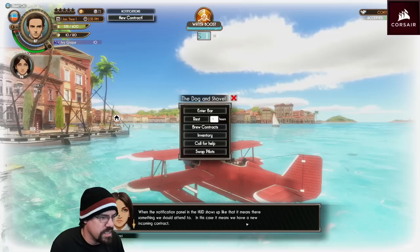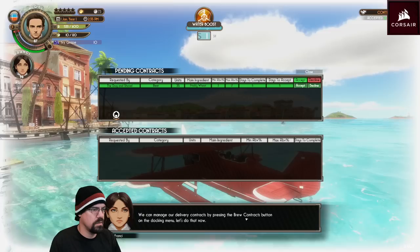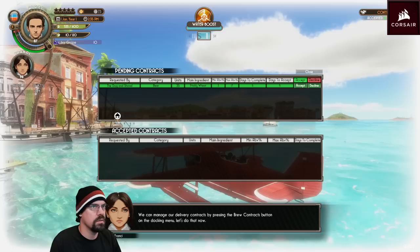The notification on the panel HUD shows this over here — these are something we should attend to. In this case, it means we have a new contract. Manage it by pressing the brew contracts button. Crickly wheat — accept. Manage delivery contracts for a person, boot contracts button on the docking menu — let's do that now.